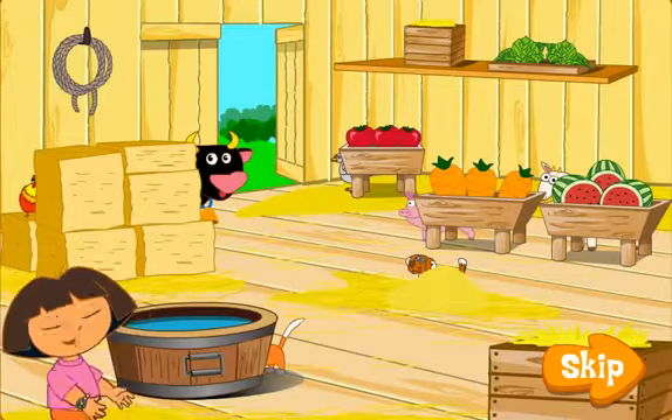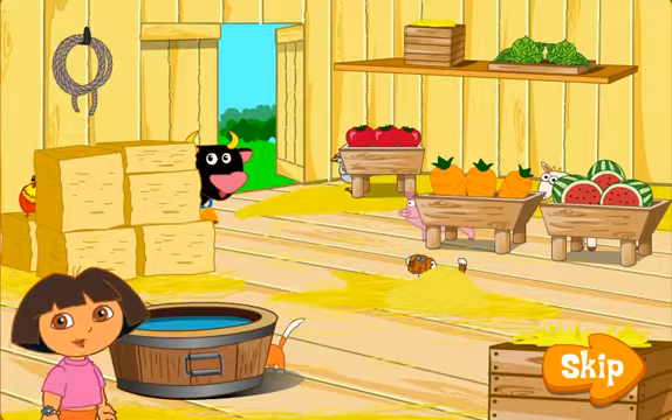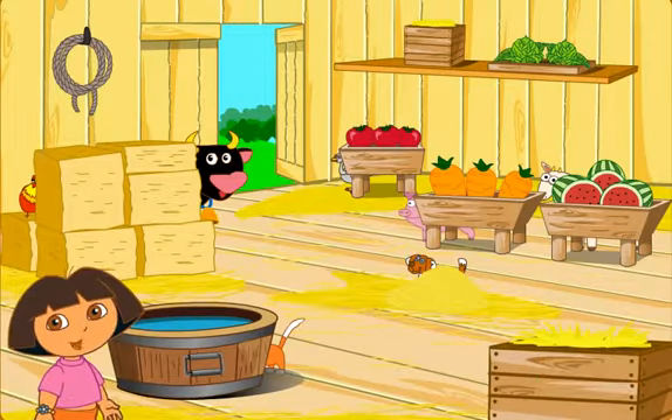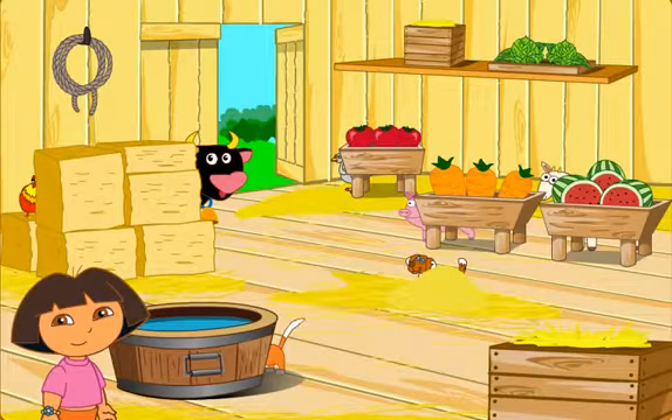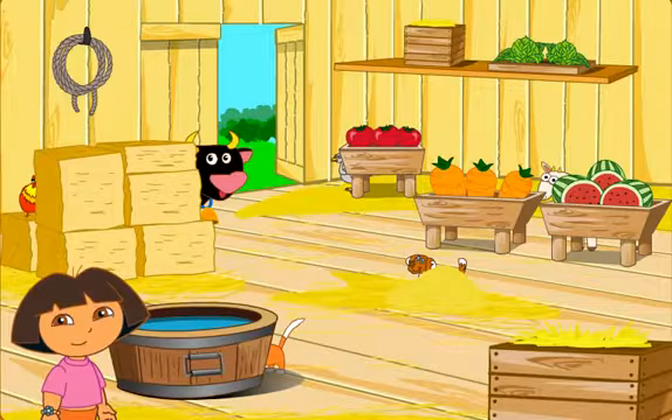First, we'll have to listen for which animal to send outside. Then, find the animal that makes that noise and click on it to send it outside. Let's go! Which animal makes this noise? That's right! It's a pig! Which animal makes this noise? That's right! It's a goose!